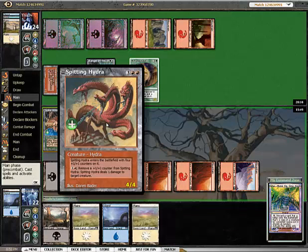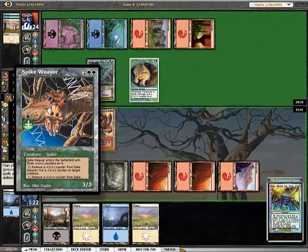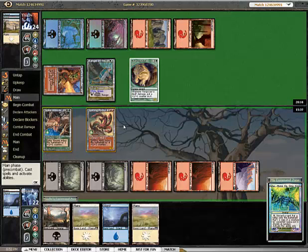Spinning Hydra — that's 4 counters to remove. Remove a plus one plus one counter on it: deals 1 damage to target creature. Interesting, I can move him over. Is that worth it though? Not really.